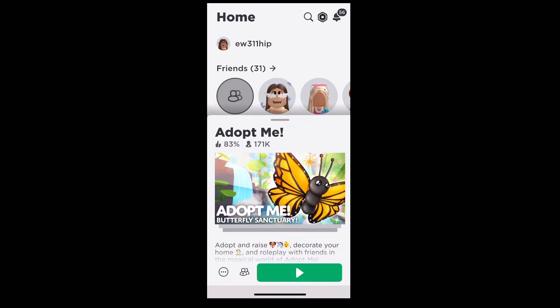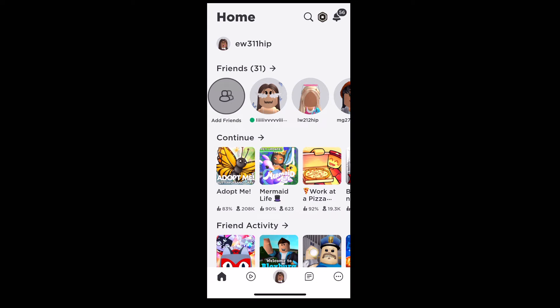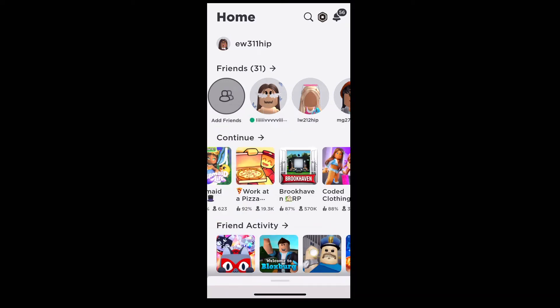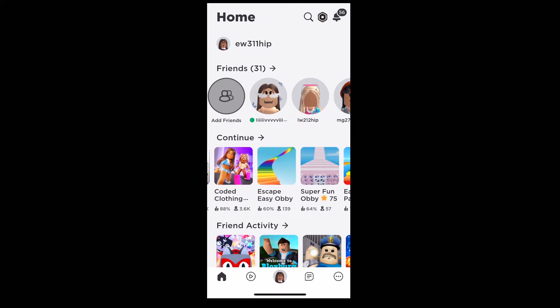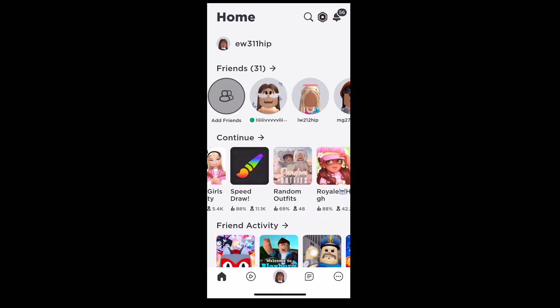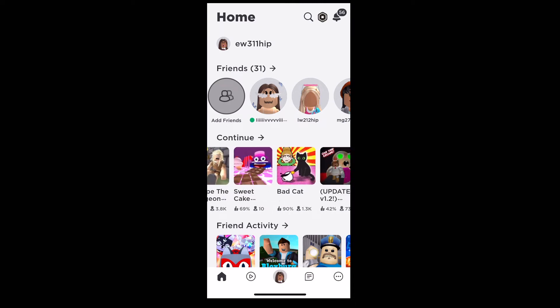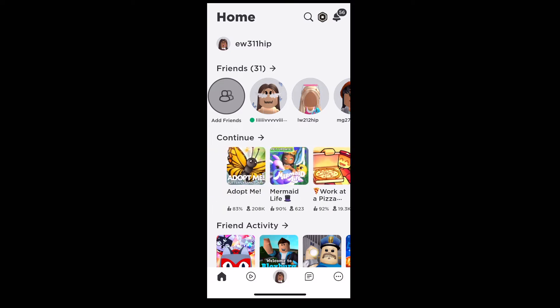Okay, let's go into her Adopt Me — or maybe we should first check all the games she plays. Let's do that. She plays mermaid life, work at a pizza place, Brookhaven RP, coded clothings, escapees, and Yobby. She's doing a lot of games but she's really bad at all these.